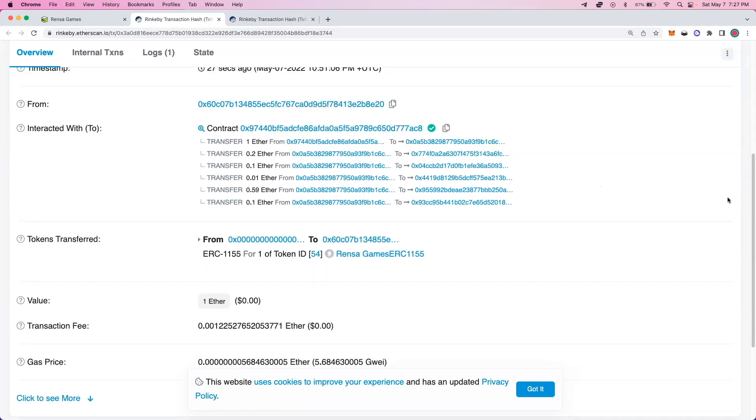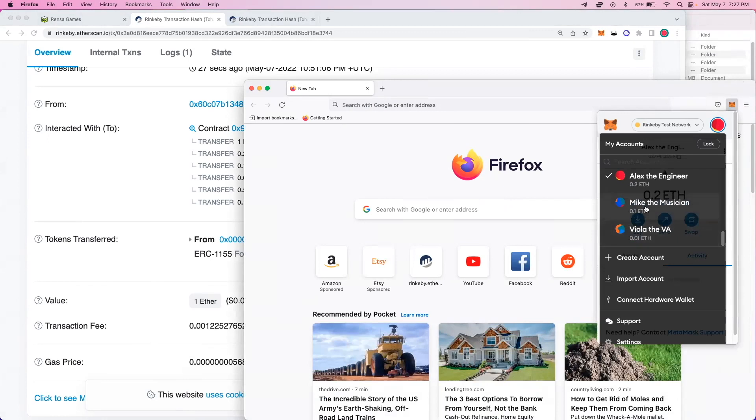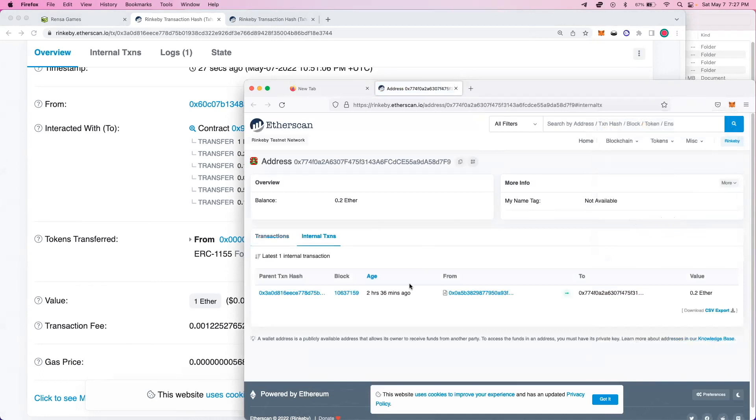One more way to show the flow of funds: if I go back to our Firefox window with my other MetaMask wallet, you can see that our contributors got paid in real time. Alex the engineer got his 0.2 ETH, Mike the musician 0.1, and Viola the VA 0.01. If we go look at their accounts on Etherscan, we can also see the payment there — 0.2 ETH deposited directly to their wallet.